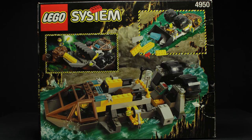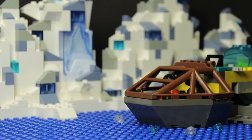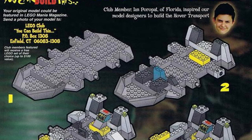Let's move on to the alternate builds now. There are three on the back of the box, and just like the Granite Grinder, one also appears on the front. The first build is that of a large seafaring hovercraft, seemingly suited for long-range missions. This design was apparently inspired by Ian Poripat of Florida, and a step-by-step guide on how to build it was included in LEGO Mania magazine January–February 2000.